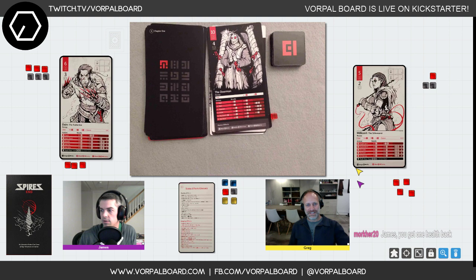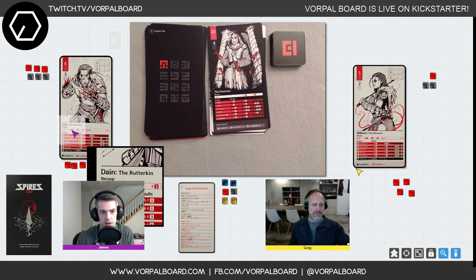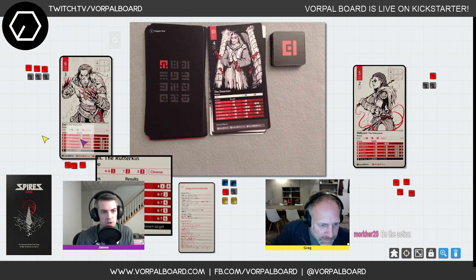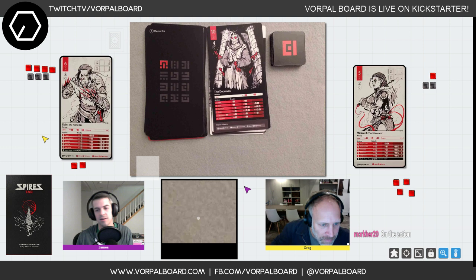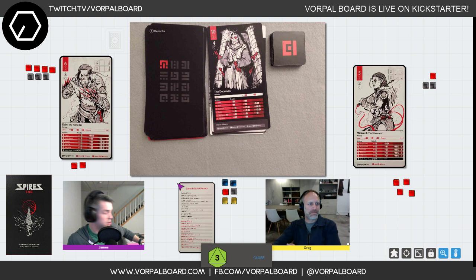A comment from chat points out I should have gotten one health back — turns out that was the kickback on my action, not the recoup roll — people are paying attention! Since the Doorman is dead, we get all our health and armor back anyway between encounters. We advance to card six — our first victory.